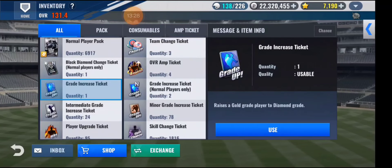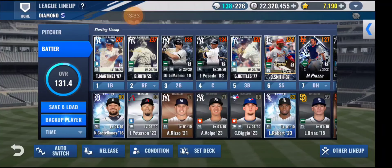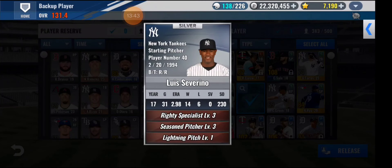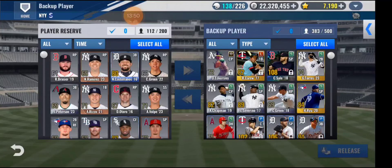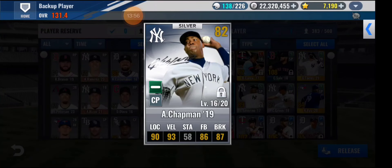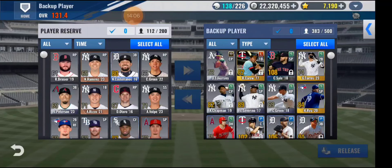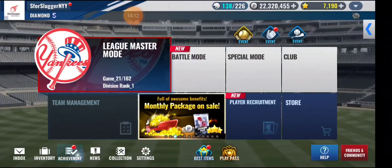I want to use the GI on Severino first — I've already trained him, I just need the resource. Maybe once I finish with Randy Johnson I'll move to Severino, and after Severino I'll move to Chapman. Those two players will have to wait until Randy Johnson is finished. Maybe next week I'll be able to do the club craft team signature.